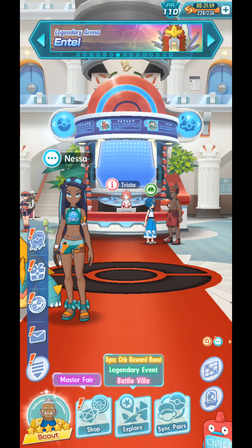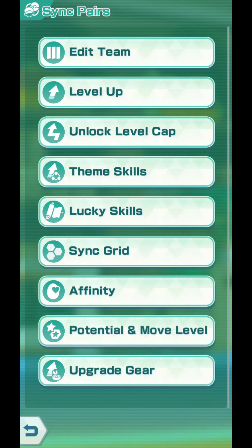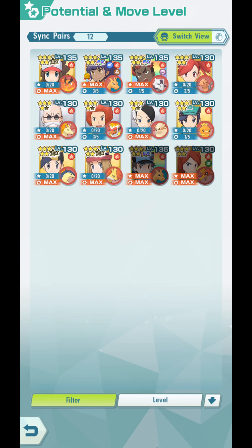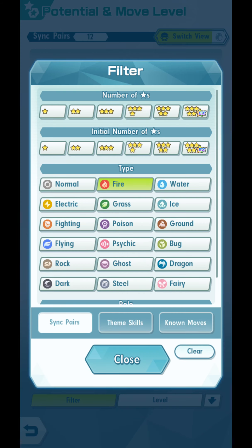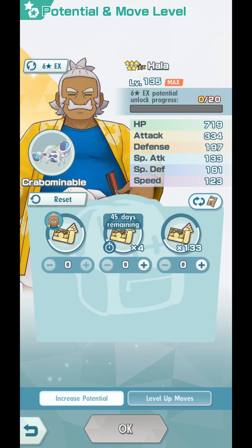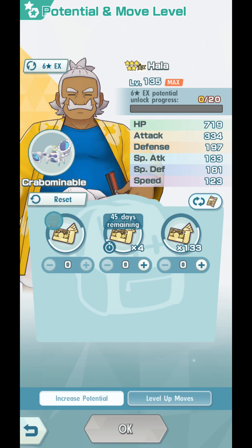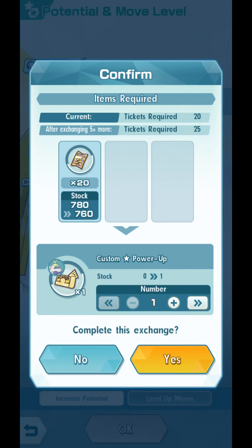Guys, in this video we are going to make Hala 6-star EX. The way we do this is go to Sync Pairs, go to Potential and Move Level, and go to your Hala. Hala was not easy to get — I did not enjoy getting Hala. I had to get all these from the shop, the Purchase Gems shop, and I don't want to even talk about it anymore.